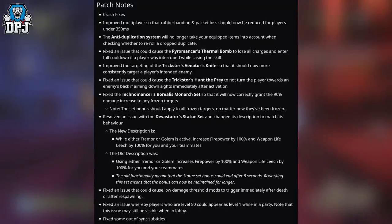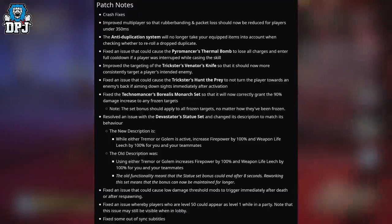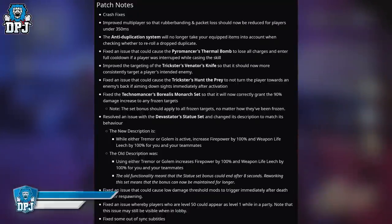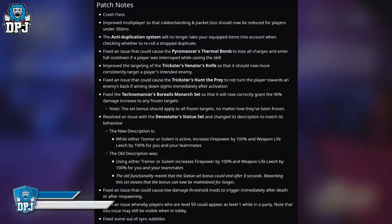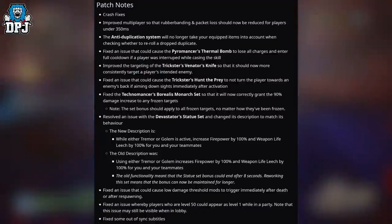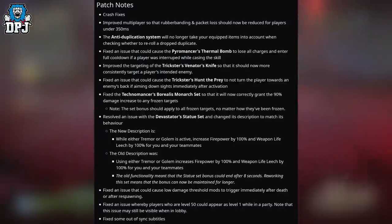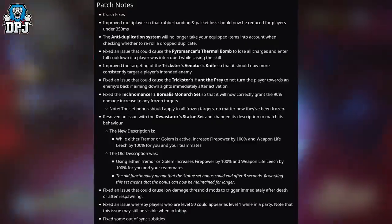Fixed the Technomancer's Borealis Monarch set so that it will now correctly grant a 90% damage increase to any frozen targets. The set bonus should apply to all frozen targets no matter how they've been frozen — whether you use skills or weapons to freeze them — when you have that 3-piece Borealis set on your Technomancer. Resolved an issue with the Devastator's Statue set and changed its description to match its behaviour.